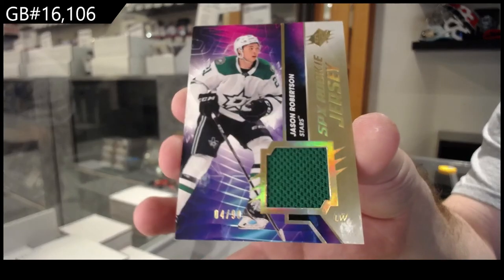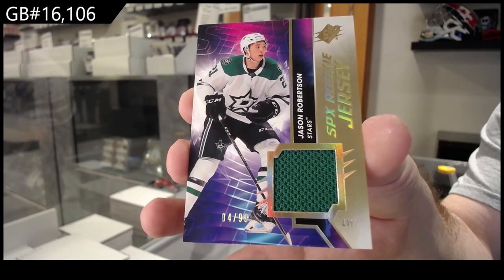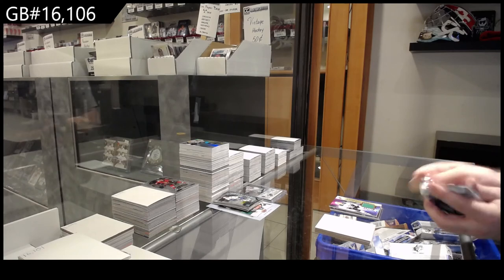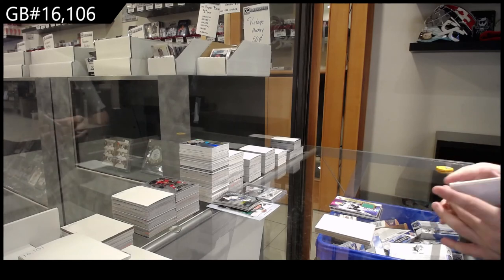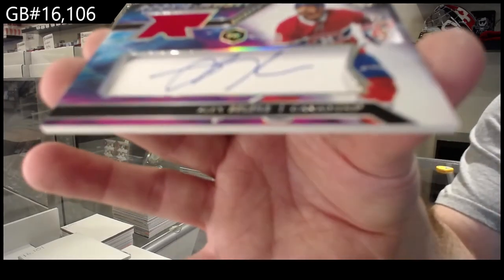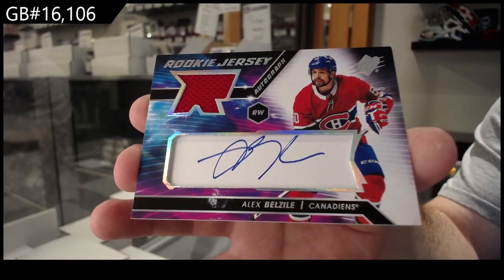Gold 99 jersey Robertson — Robertson for Dallas, speaking of. $99 Robertson, and finish off for the Montreal Canadiens at $3.75, Caufield — for the Habs.